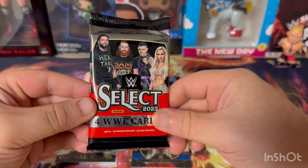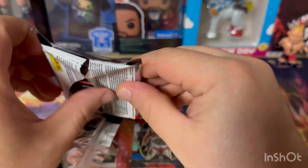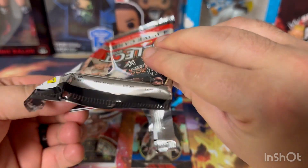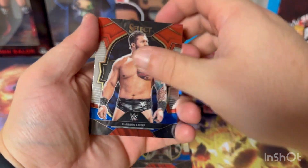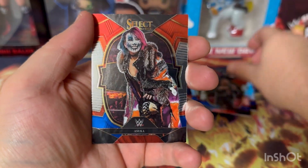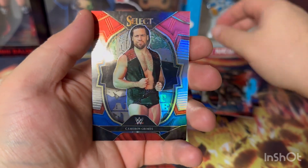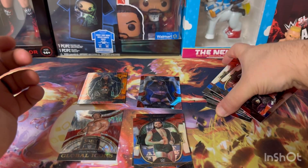All right everybody, last pack out of our first box here. We get Cross, Edge — that's awesome to see — and then Oskar and Cameron Grimes. So not that great in the first box in all honesty.